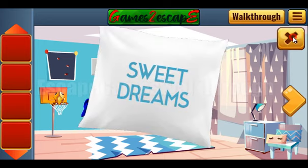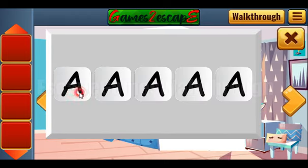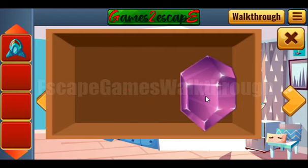Let's take the word 'sweet' and type it here: S, W, E, E, T. So we've got the rocket and the crystal.